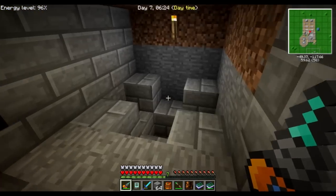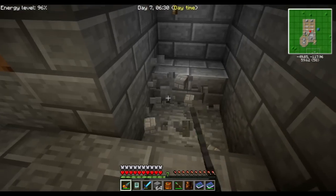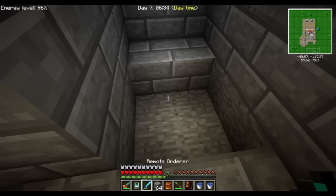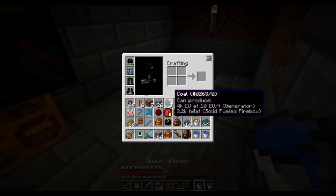What I was doing was I'm going to need an infinite water source here. I'm going to borrow this area. One there and one there gets us infinite water. Perfect.